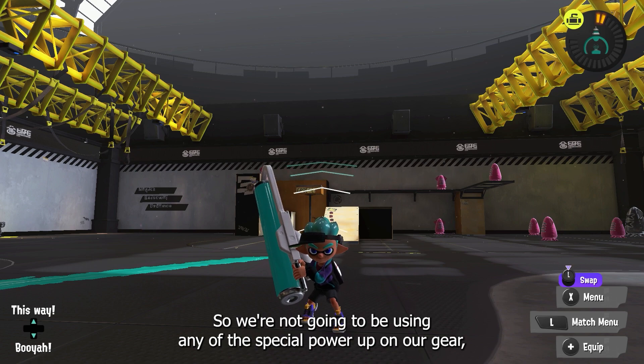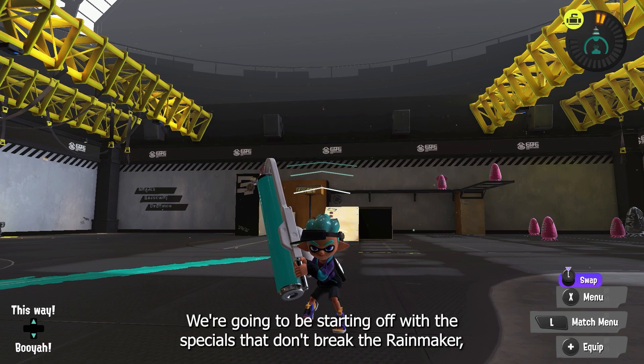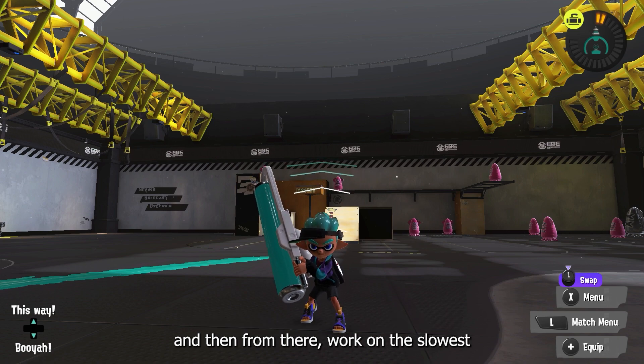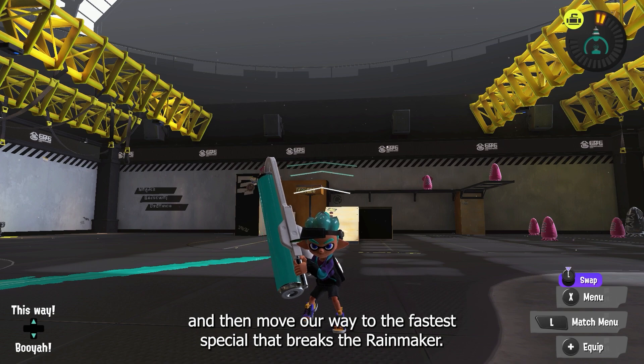So we're not going to be using any of the special power-up in our gear, and we're only using one special. We're going to be starting off with the specials that don't break the Rainmaker, and then from there work on the slowest, and then move our way to the fastest special that breaks the Rainmaker.